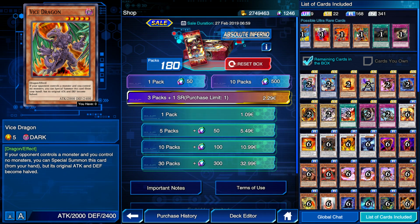Then we have Vice Dragon, which is Jack Atlas' card. If your opponent controls a monster and you control no monsters, you can special summon this card from your hand, but its attack and defense are halved — so it goes down to 1200. It's kind of like a Cyber Dragon but worse since you lose half your stats. Maybe useful for tribute summoning, but interesting — there might be some combos out there.